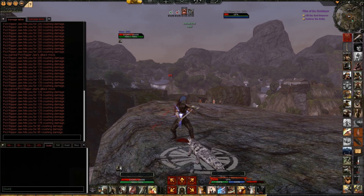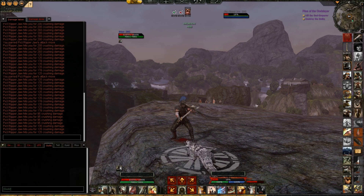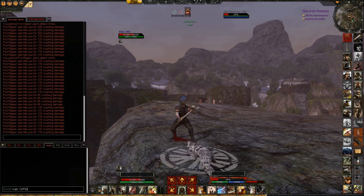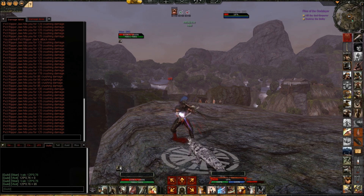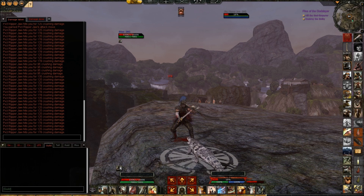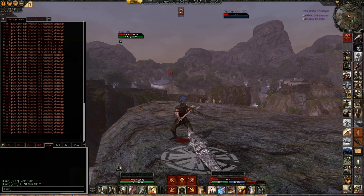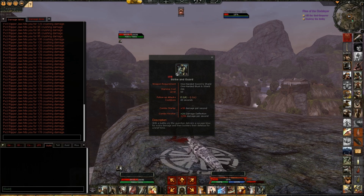It does a lot of hits of 95 and some hits of 135. If we do some fast calculations: 125 times 0.76 equals 95 — that's the 95 hits reduced from 125. And 178 times 0.76 calculates up to the 135 hits. To sum things up, the Strike and Guard damage deflection removes a flat 24% of your damage taken.